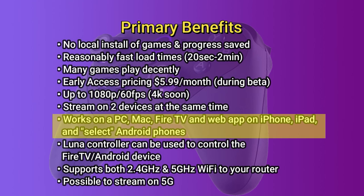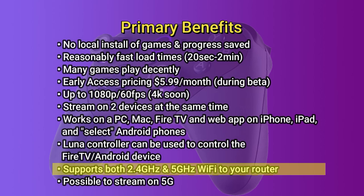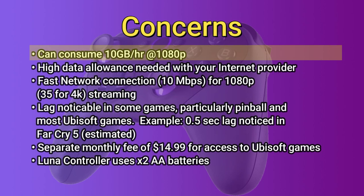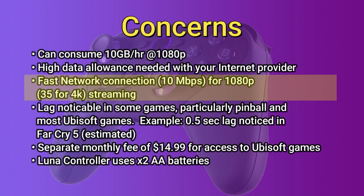One feature that was initially missing during the beta was the ability to use your Luna controller outside of the Luna application itself, and that has been fixed with a firmware update. The Luna controller supports 2.4 GHz and 5 GHz Wi-Fi to your router. It is also possible to use the Luna service over 5G — I did try my Samsung S20 Ultra and it did work. However, it can consume a large amount of data, approximately 10 GB per hour at 1080p, so you will need a large data allowance with your internet service provider, as well as a fast network connection — 10 Mbps for 1080p or 35 Mbps for 4K streaming.